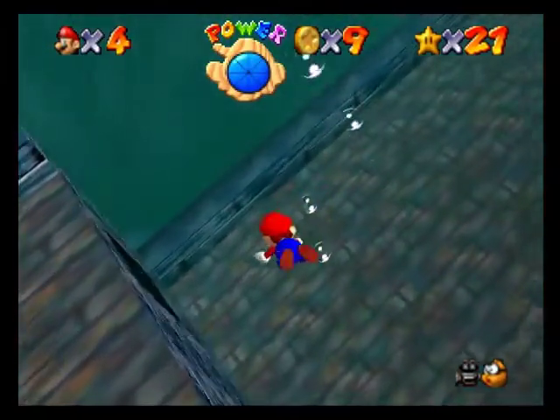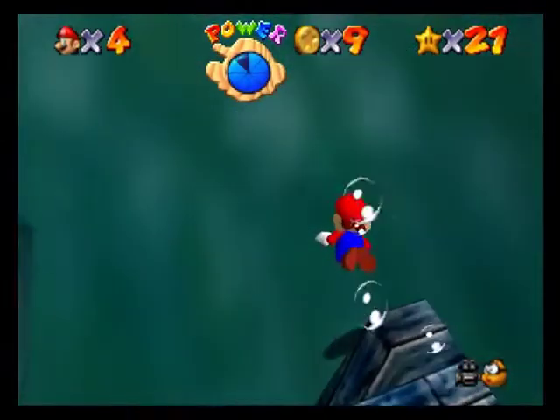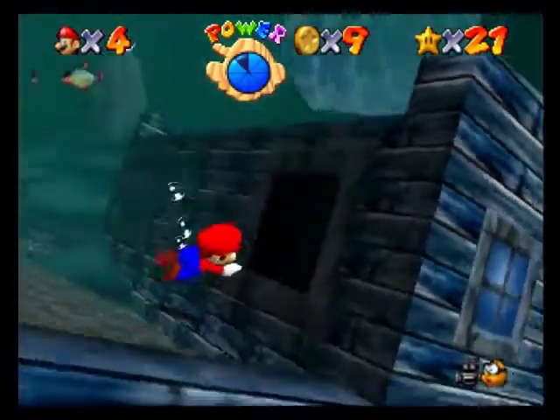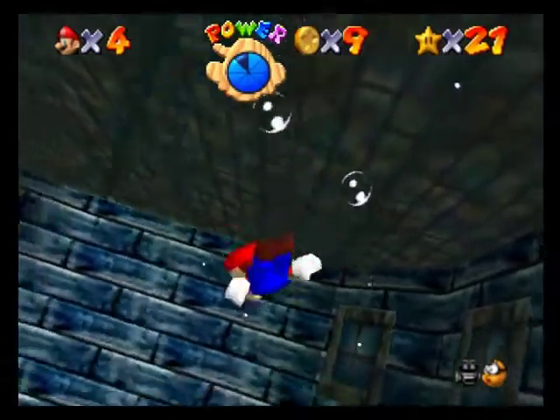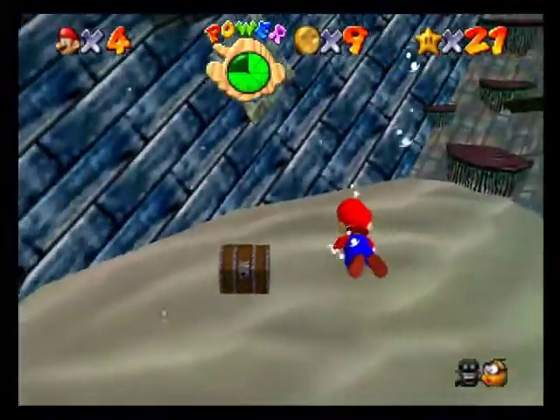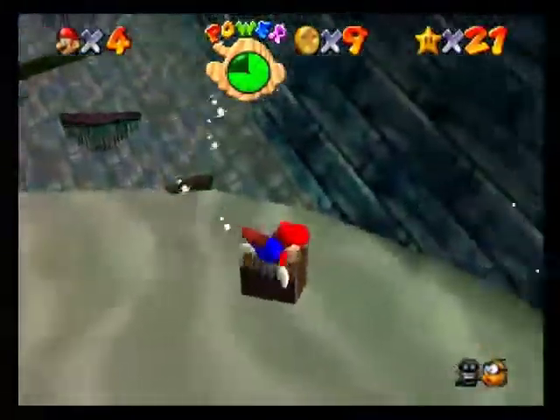And there's the eel — we must swim in here quickly! Get in the hole, Mario, in the hole! Okay, so as you noticed, we are in a completely sunken ship and there is water and treasure chests.